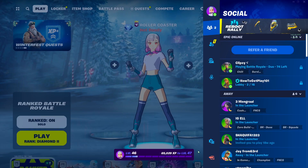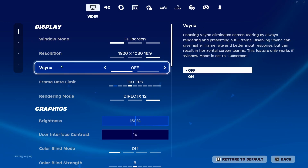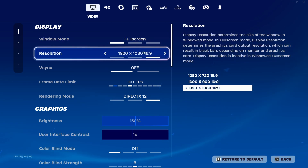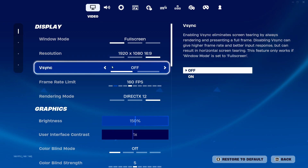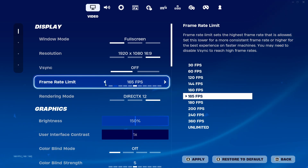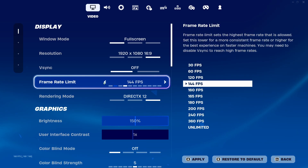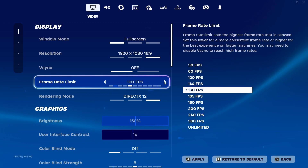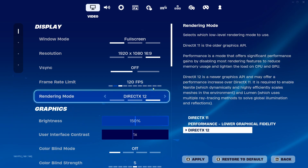I'm in Fortnite now in DirectX 12. Go into your settings and starting at Display: for Window Mode put this on Full Screen — this helps with FPS and latency. For Resolution, put it at your monitor's base resolution; mine's 1080p so I have it on 1920x1080. V-Sync — never turn this on, keep it off always. For Frame Rate, mine's on 160 since I have a 165Hz monitor. Usually put your frame rate limit one above your refresh rate — so a 144Hz monitor, put it on 160; a 60Hz monitor, put it on 120.